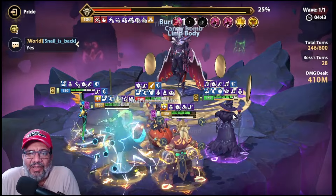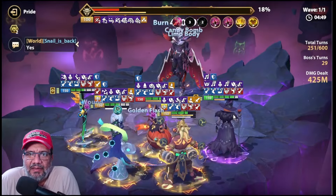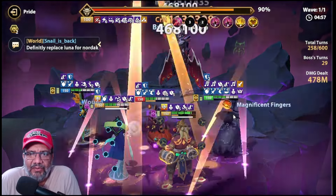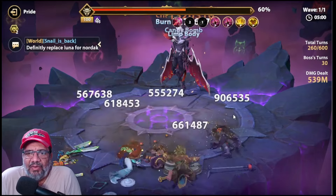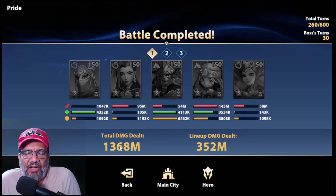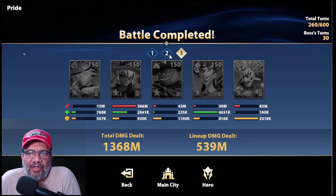The key here is to make Little Jack take many turns and use his ultimate as many times as possible. This run was a bit poor — we went from over a billion damage last time down to 350 million this run. Something clearly went wrong, but you can see the breakdown of what each team contributed.